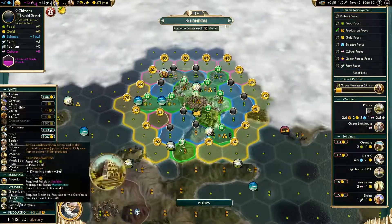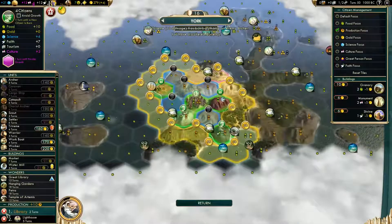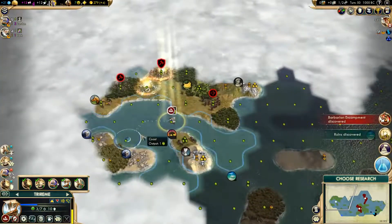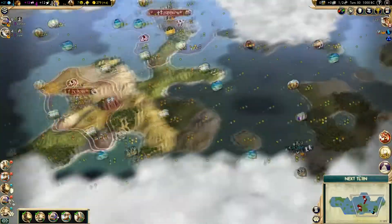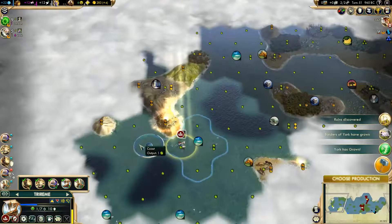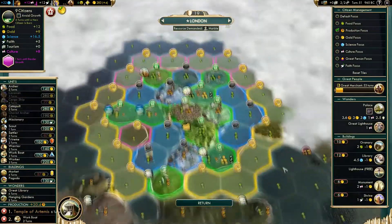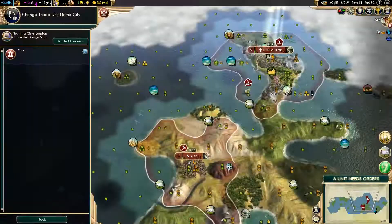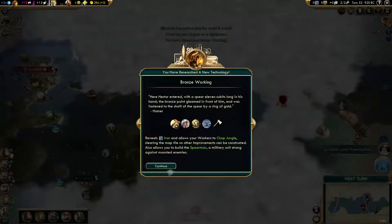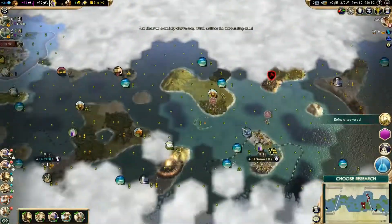We're England with the Great Lighthouse and the naval unit movement tree also unlocked. Our trireme was getting plus 8 movement, which is actually quite insane. The Incas at this point stand no chance because we're so far ahead in every single category, especially science.